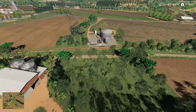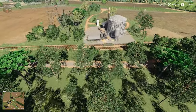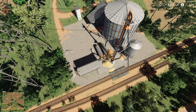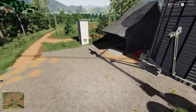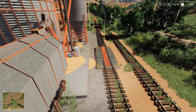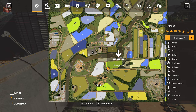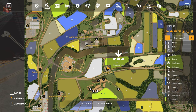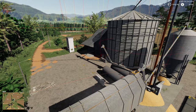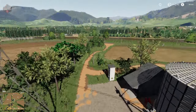Across the way there's another farm silo that I believe is also a train transfer area. It has a dump station, a fill pipe, and a fill trigger for the train marked with a yellow icon. It seems to be best described as a train transfer station slash storage silo.